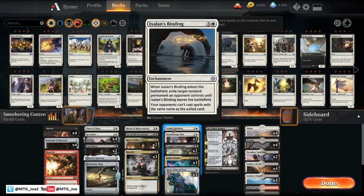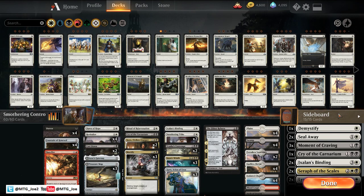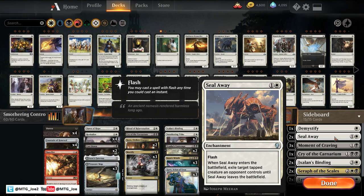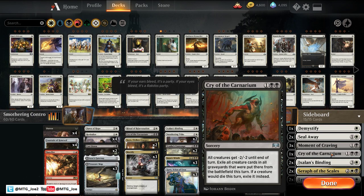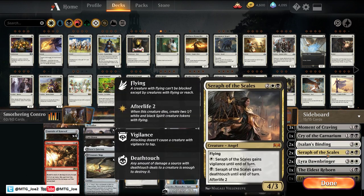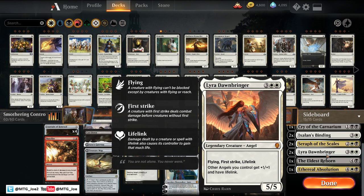The rest of our removal suite is some Mortifies, Ixalan's Binding, Vraska's Contempt, and an Eldest Reborn. I built out a sideboard for this deck as well. Demystify is for your Nexus matchups — basically anything with troublesome enchantments. We have some Seal Aways for more early game interaction; deals with Phoenixes as well. Moment of Craving for the aggro matchup, some more Cries for the aggro matchups, and Bindings for more of the control matchups. For a creature package, just slotting into more of an Angel's build — some Seraphs, basically three bodies in one shot and plays pretty good on defense. Pairs well with Lyra as well.